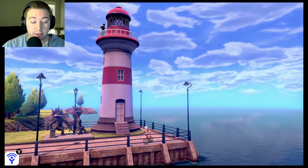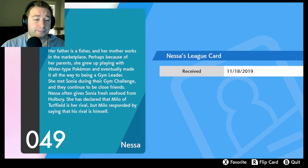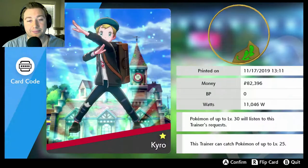Let's read Nessa's league card. Her father is a fisher and her mother works in the marketplace — perhaps because of her parents she grew up playing with Water-type Pokemon and made it all the way to being a gym leader. She met Sonia during the gym challenge and they're still close friends. She has declared Milo her rival, but Milo responded by saying his rival is himself. Rip. All right, let's get to the gym!